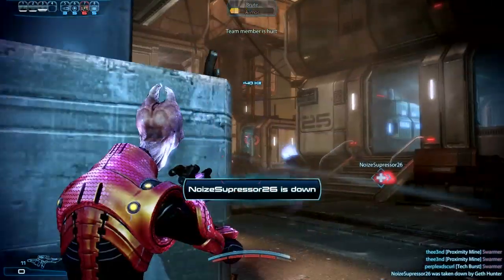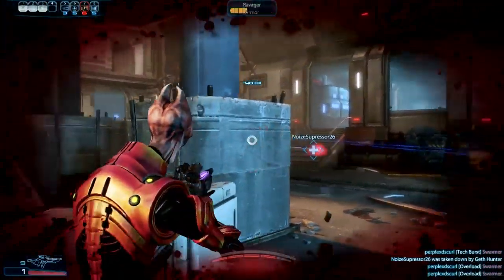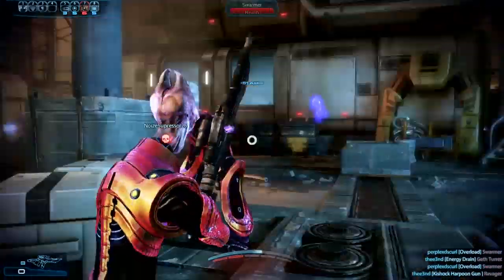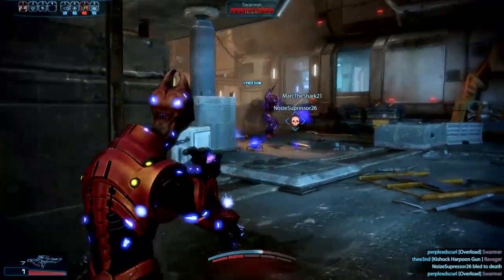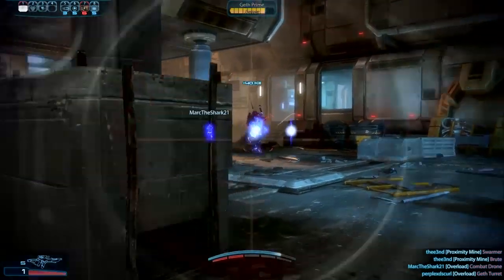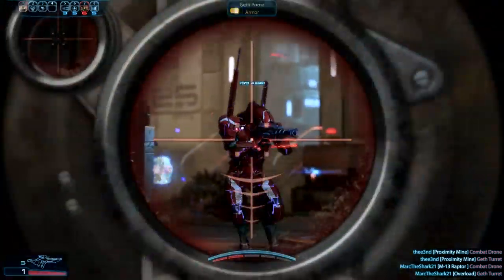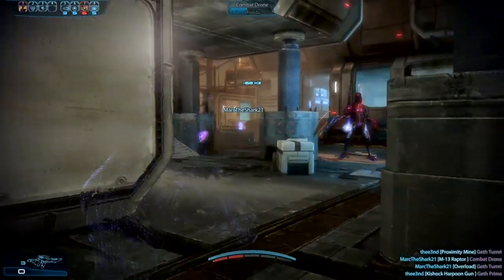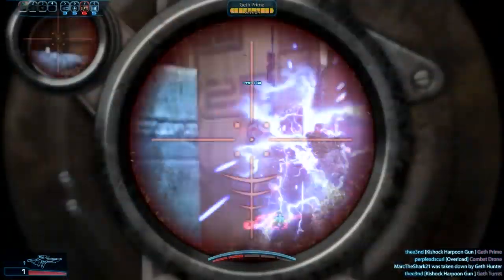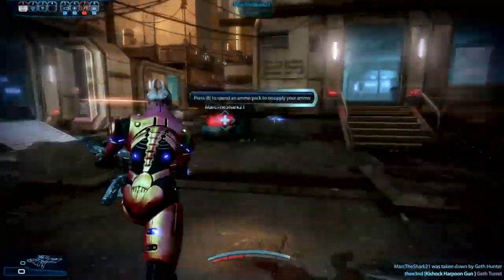For reapers, this thing just shreds brutes and ravagers no problem. Banshees probably take about maybe six shots at least on gold. One charged up shot I think regardless of difficulty is going to take off at least six bars of barrier. On gold if you can land a proxy mine and charged up shot, that will interrupt a sync kill. Having that power at your disposal is always pretty good.